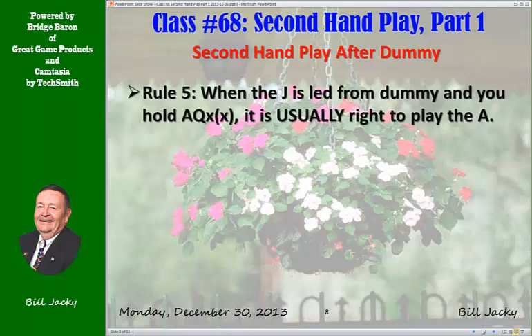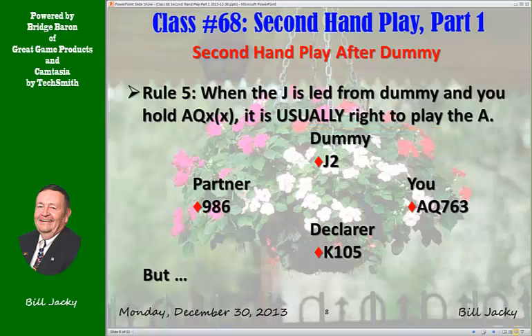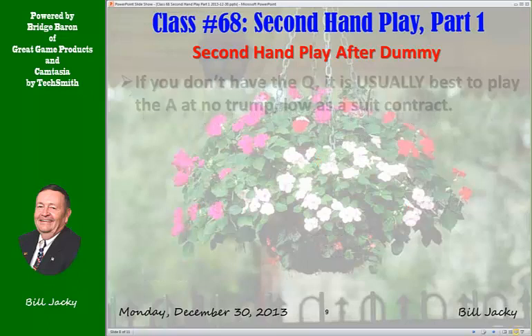Rule 5: When the jack is led from dummy and you hold ace-queen third or longer, it is usually right to play the ace. Jack doubleton in dummy. You have ace-queen fifth of diamonds. Declarer has king, ten, five. It's usually best to play the ace. But if you don't have the queen, it is usually best to play the ace at no trump, but low in a suit contract.